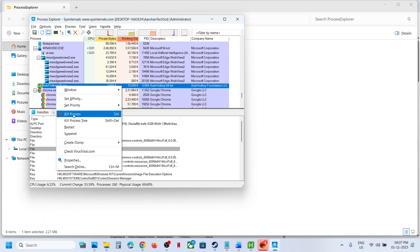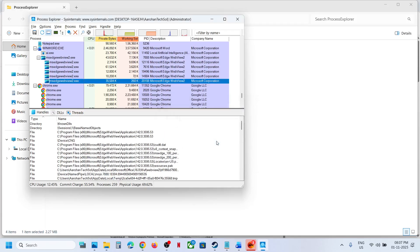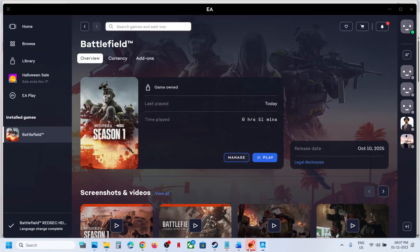You have to kill the process. This is killing the process — we are not uninstalling, we are not disabling, we are only closing the application and its services. So make a right click, click on 'Kill Process', click OK. Once it is done, relaunch the game and you should not receive the error.